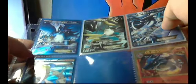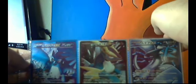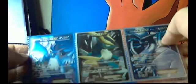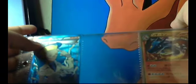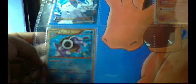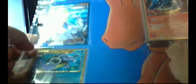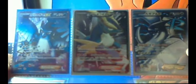If anybody has the commons and uncommons that I need, please let me know. And if anybody has the Victini EX — yeah, the Victini EX — let me know, as I need that card really badly. And the shiny random receiver — that's one card that is going to cost me to get, but if anybody has it and is willing to trade for it, let me know and we can make a deal.